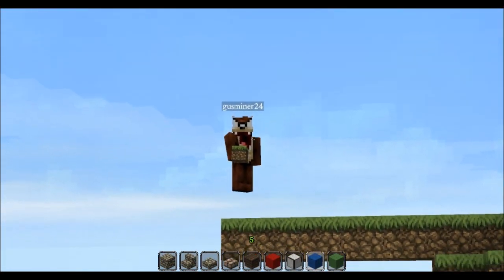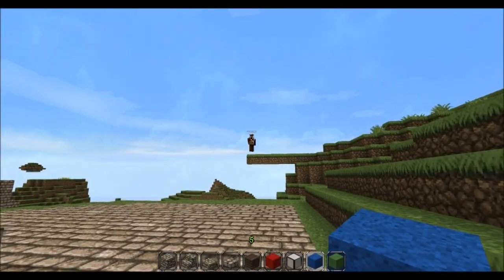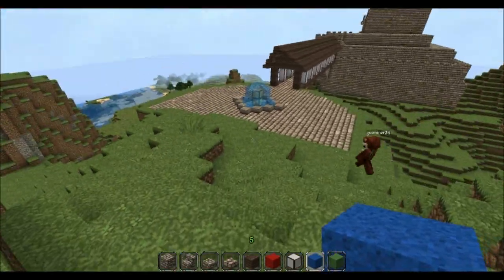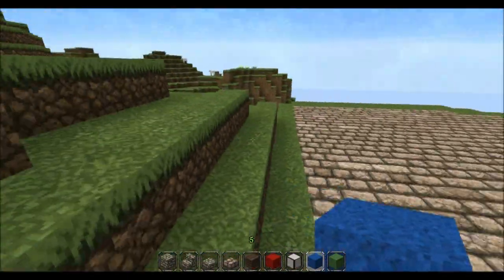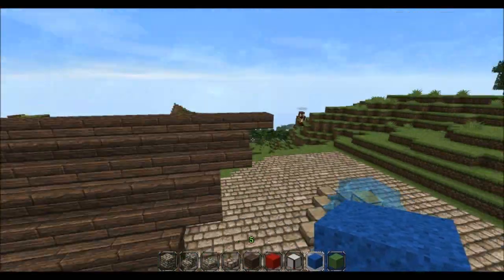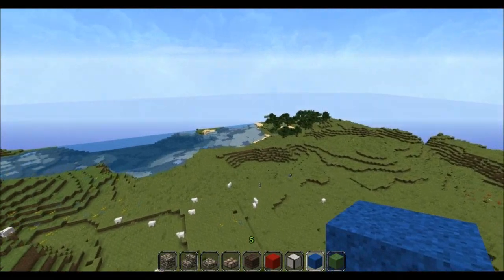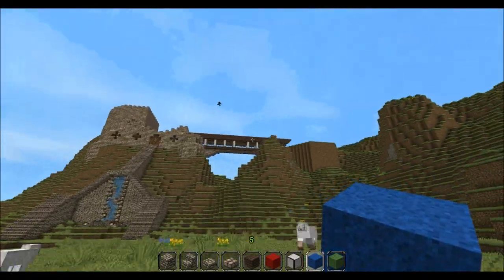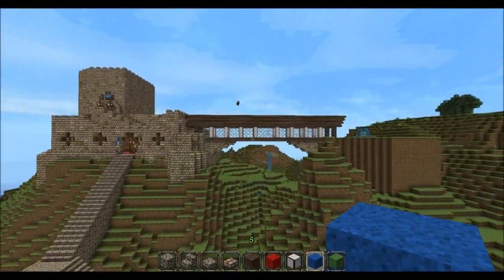Hi guys, we're back — episode four, or episode five, whatever. This episode, Gus finished the bridge by the way. It looks amazing, doesn't it? Yeah, it looks pretty good actually. From back here you can see what it looks like — I think it looks pretty good.